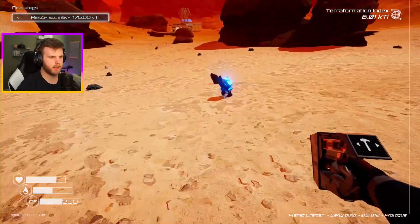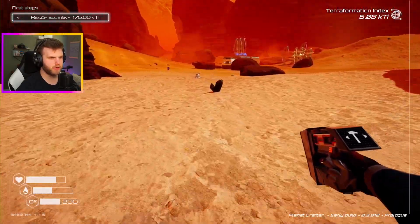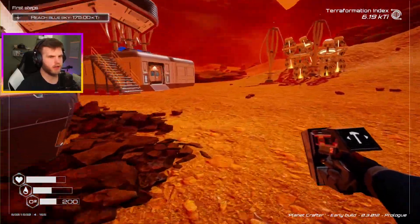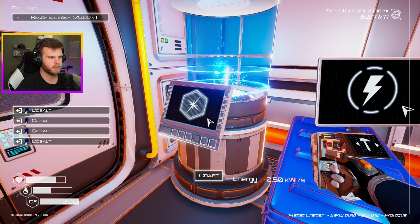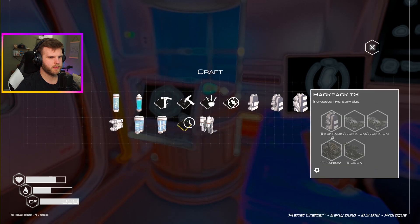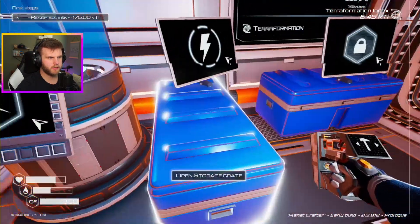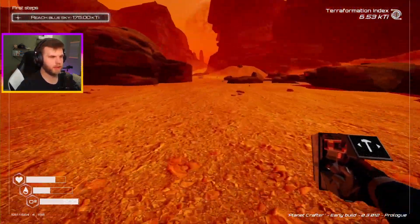Lots of titanium and stuff. That's a lot of cobalt — let's grab this last one right here, and then we should be able to make some more tanks. We're doing pretty decent on our terraformation index up at the top right. Let's craft some more tanks. Oh, do I have a tier two backpack? I can make a tier three backpack — you need aluminum and titanium. What do I need then? Titanium and silicone. Okay, well I can get that and then we'll upgrade our backpack.